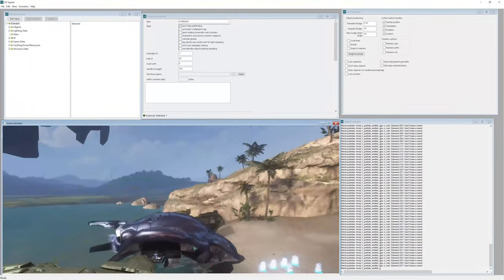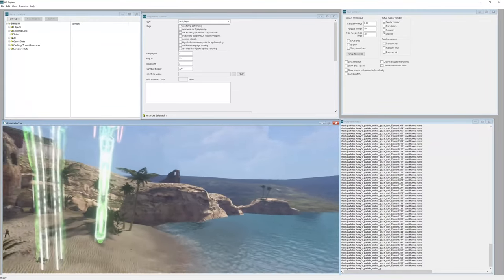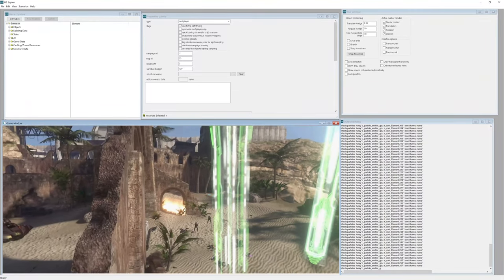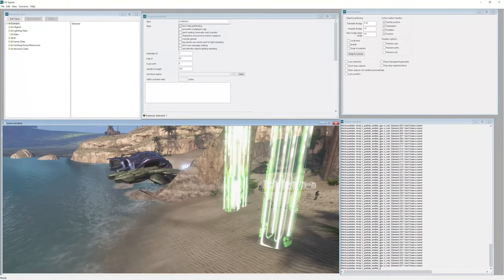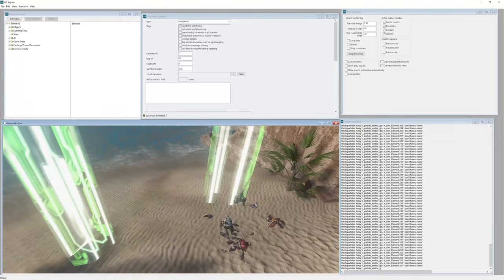So in a previous video we made our pelican that flies over and stops and then flies off. Now we're going to make it so when it stops here the hatch opens and some troops jump out.